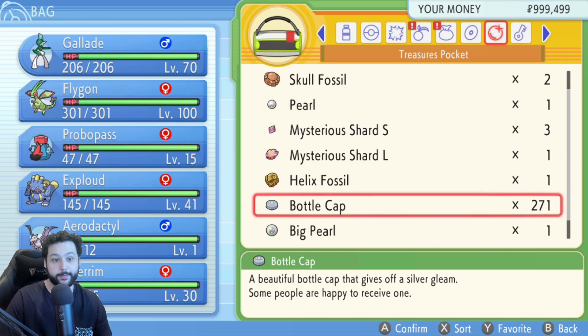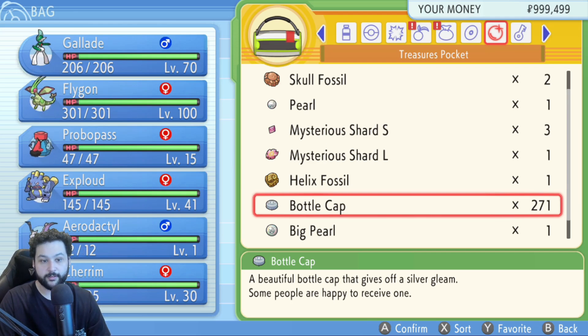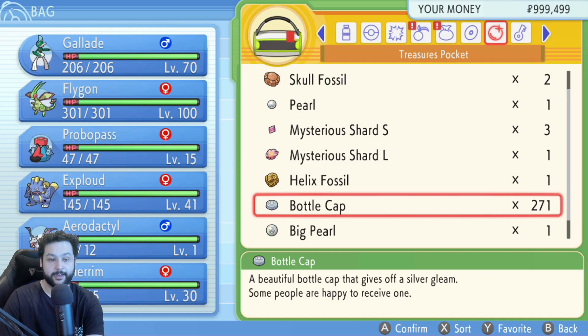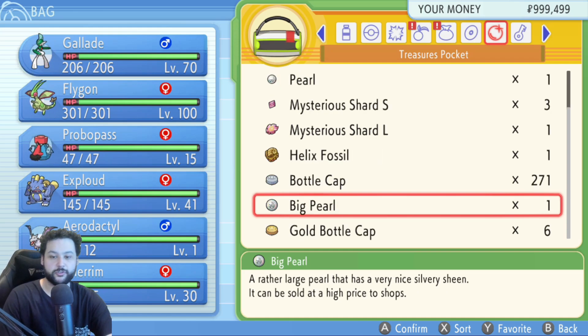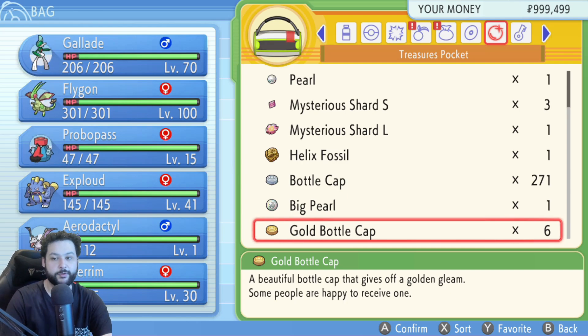I have a lot of bottle caps because I kept cloning them. As long as you have one bottle cap, you can duplicate it into two, four, eight, and so on. After enough cloning you'll have enough to make all your Pokémon perfect for competitive play. You can also use gold bottle caps, but those are much harder to get and currently not in the game — you'd need to find one from someone using something like PKHeX.